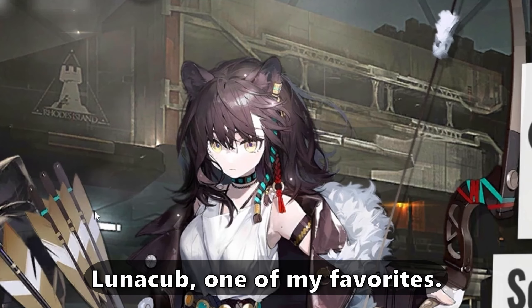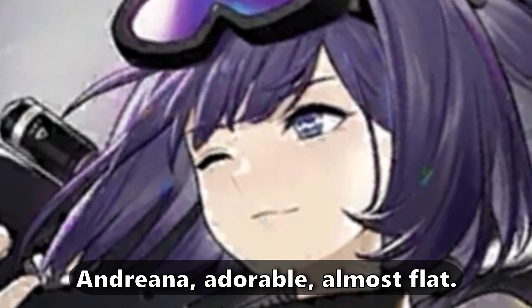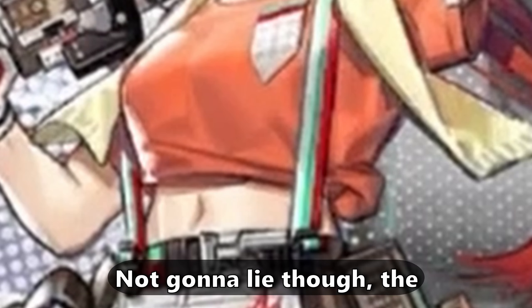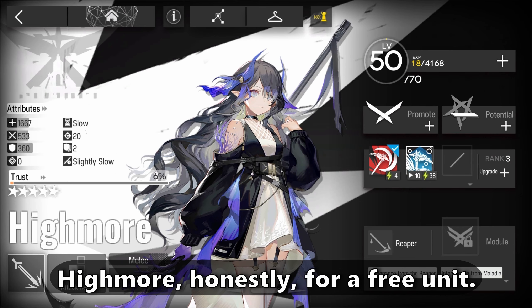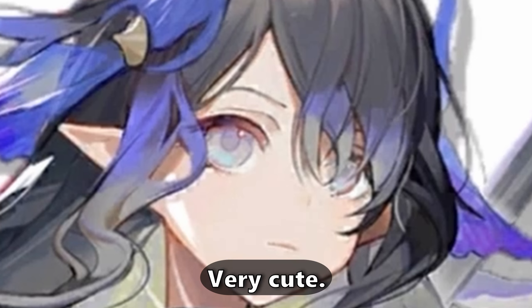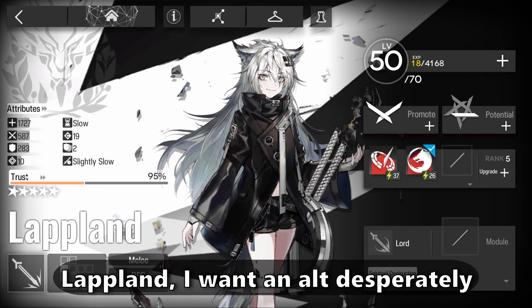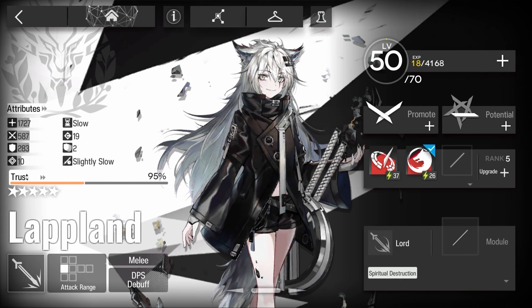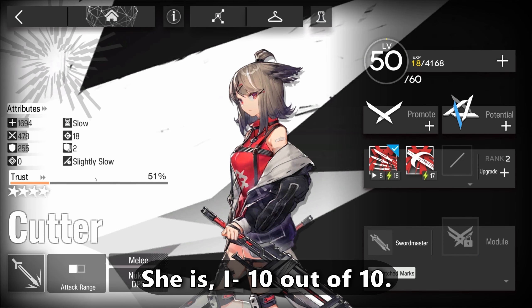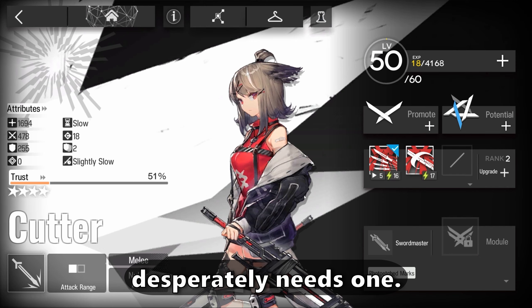There are so many cute characters. Lunacub — one of my favorites. Andriana — adorable. Blametail — honestly pretty cute. High More — honestly 10 times better. Lapland — I simp for her, I want an alt desperately. Cutter — you know what, I didn't know she was a fox at first, but she is. 10 out of 10, great. Desperately needs an outfit.